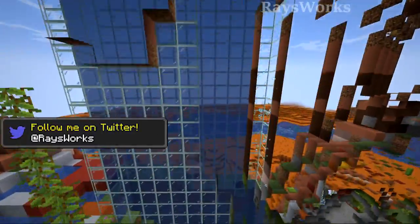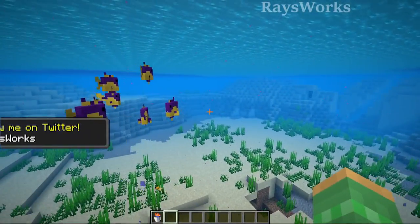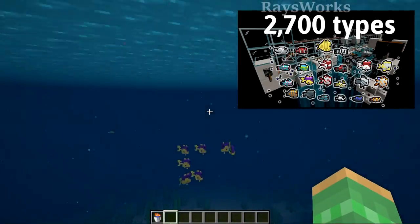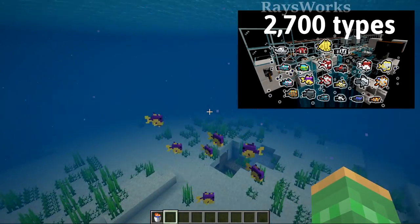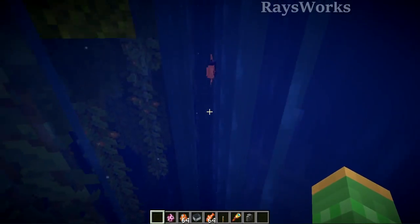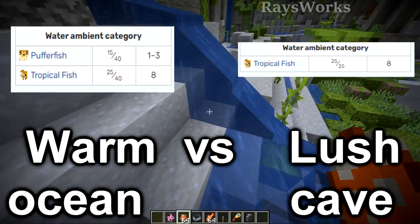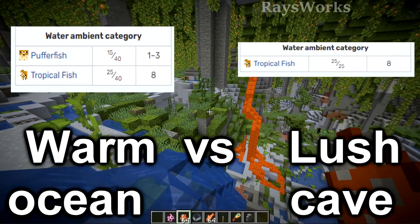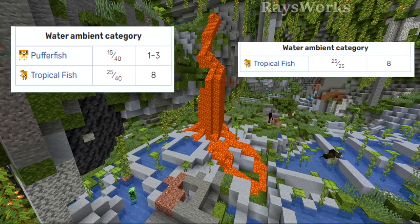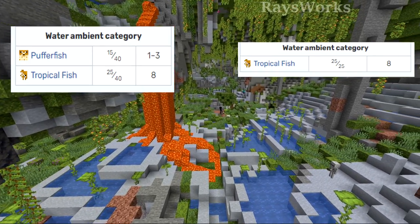The real magic of this farm is all the crazy tricks hidden inside. Typically you obtain tropical fish in a warm ocean, but 1.18 introduces a new biome where tropical fish can spawn: lush caves. This has three main advantages. First, there are no puffer fish that can spawn in lush caves, unlike in warm oceans, so you won't accidentally get poisoned. More importantly, since both count toward the ambient water mob cap, lush caves will give you more tropical fish.